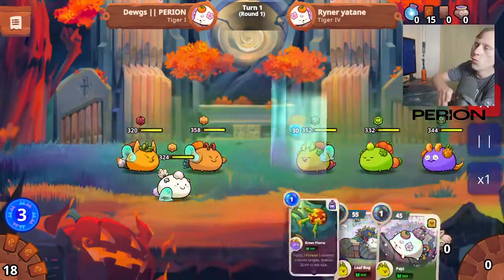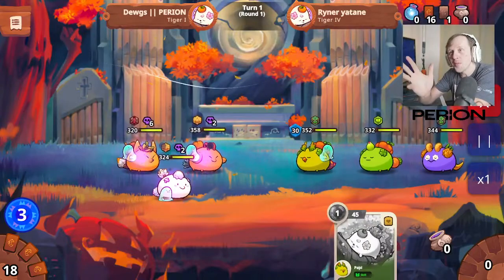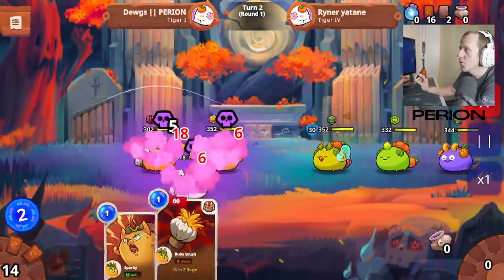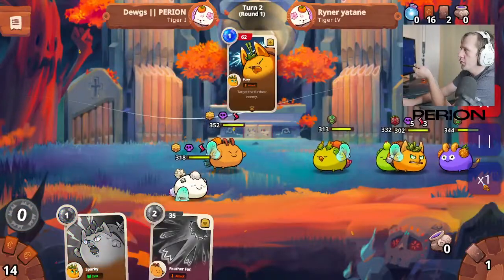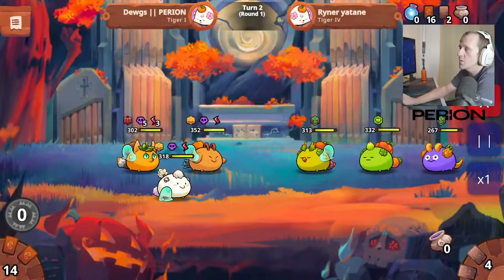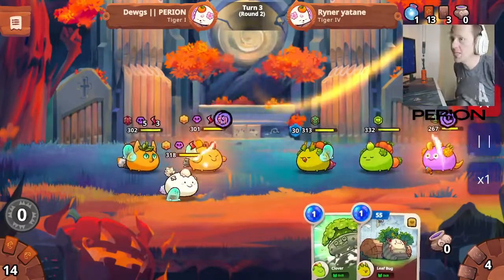What up Axie fam, we're playing Bubba in ranked and it's awesome, the live stream's enjoying it. We had an absolute monstrous play during this game, leading off with the Bubba brush, getting some fury stacks. We go ahead and target the furthest enemy, so he gets some damage on his backliner because he does have wall gecko.